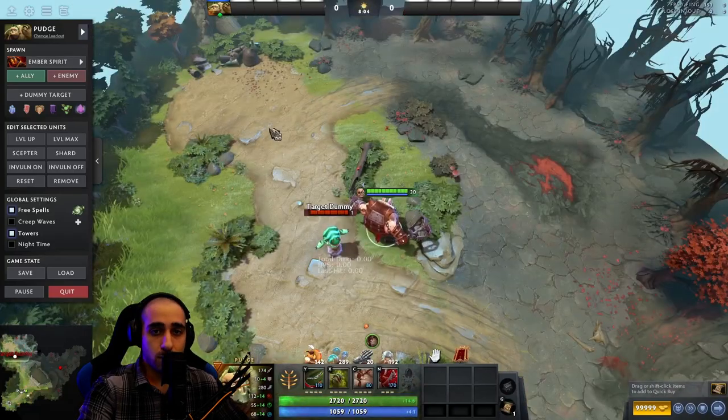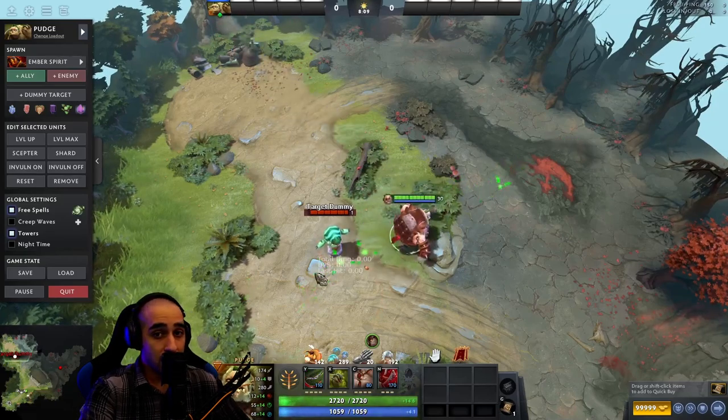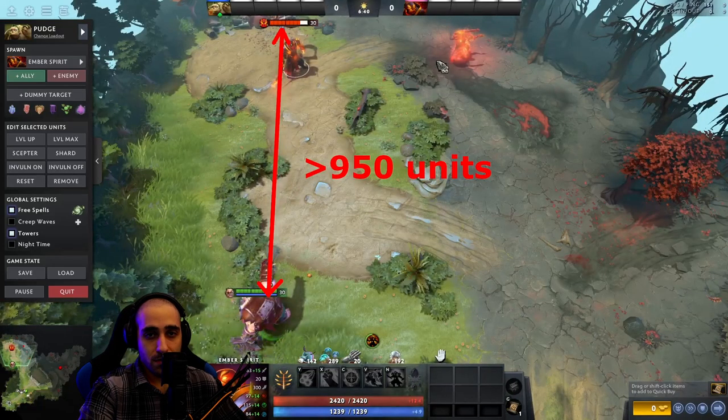When Pudge uses his Meat Hook, he is disabled until the hook would reach 90% of its maximum distance, even if it hits the target right in front of him. With the cast animation of Dismember added, your target has to be further away than at least 950 units to execute the classic combo seamlessly.